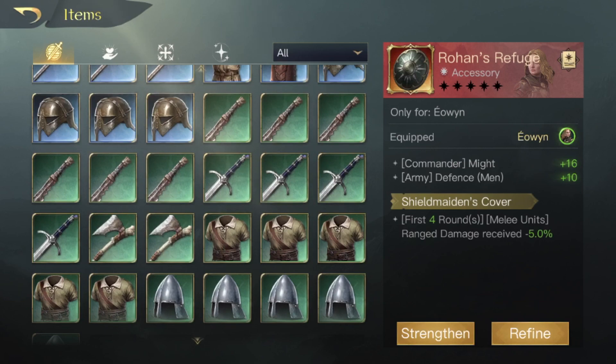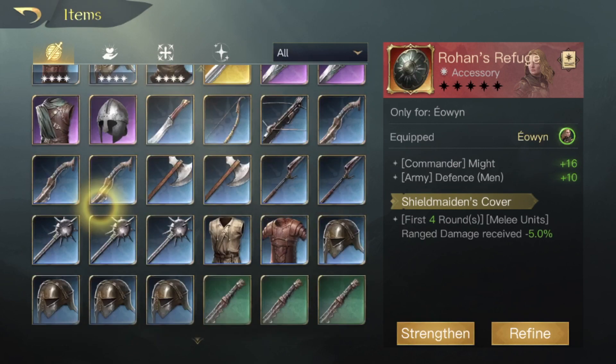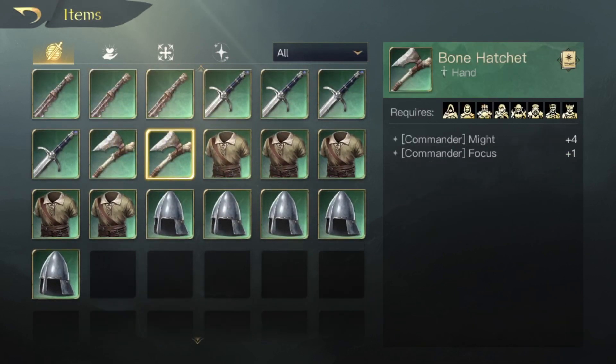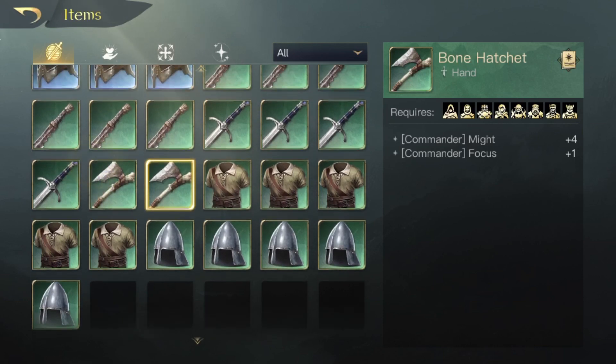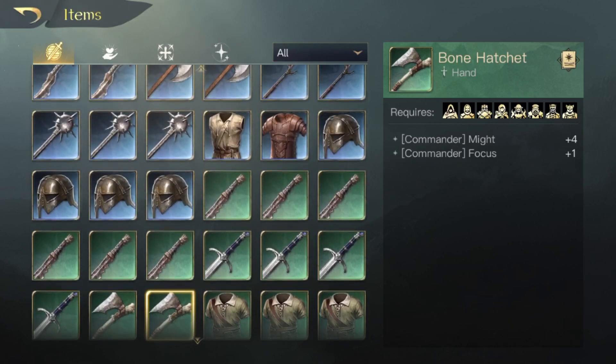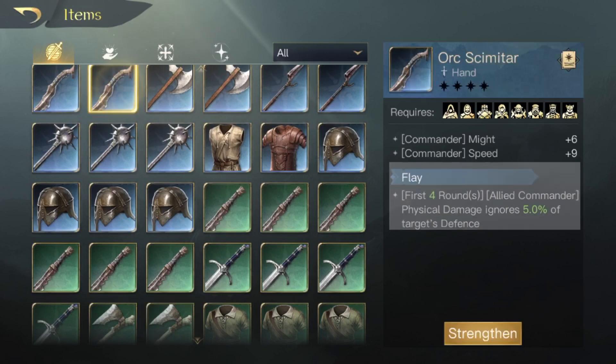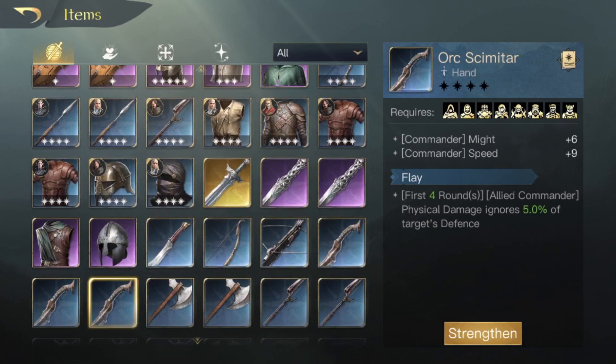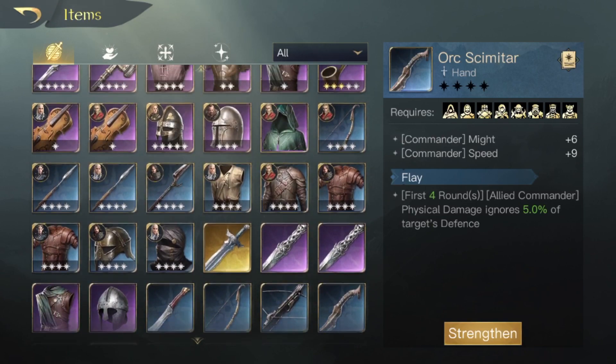A few people asked me about blue gear and green gear, so I just wanted to say: all this green gear I just pulled I'm going to trash it — I'll use it to impart wisdom on my commanders and get an extra skill point. But blue gear for free-to-play players is actually really, really good.